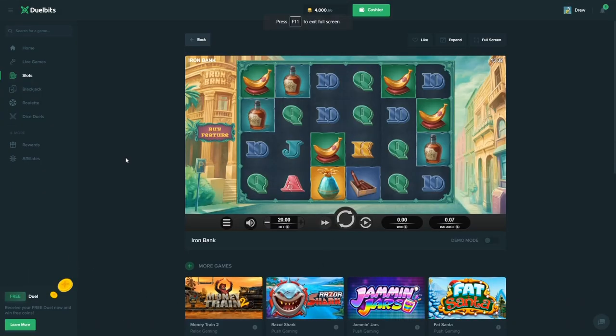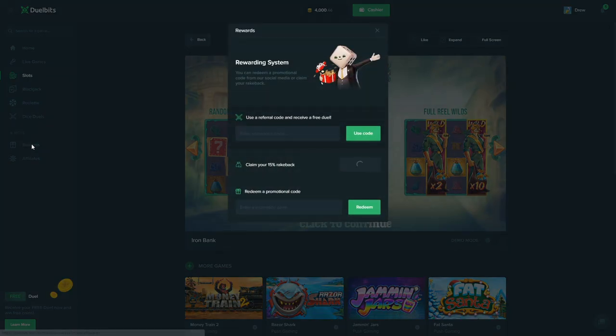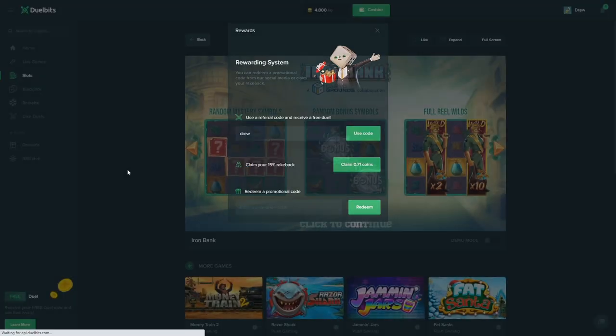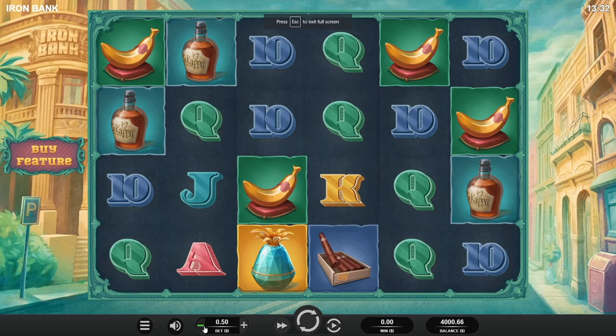Last time I did a video on this slot it wasn't the best. Also, I want to mention click on rewards right here and type in code 'Drew.' When you type in code Drew, that enables your rake back and you might still get some free money on the site — maybe a dice roll. I know it does enable your rake back.